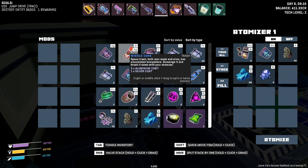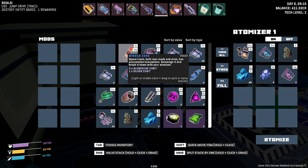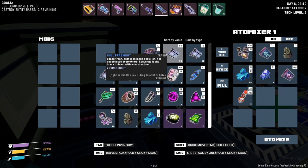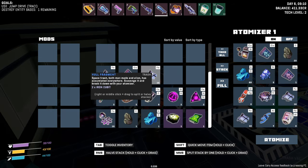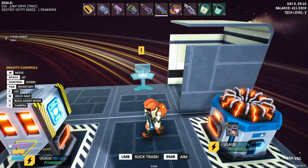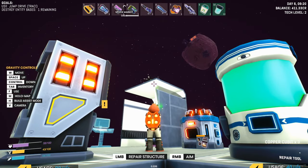Let's get going, let's process some stuff in the atomizer. I collected a ton of trash so let's get this all put in — boom, boom. It looks like our atomizer had some stuff to do already. Trash, trash, trash — okay, get that thing going, and then I'm going to get the repair gun out.